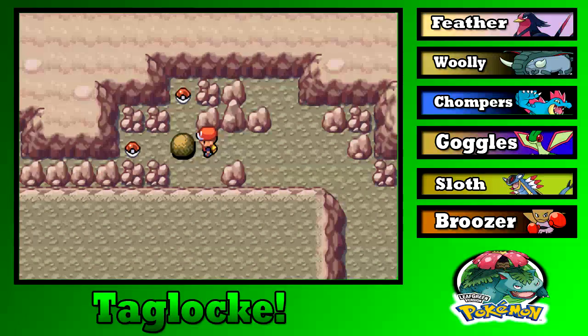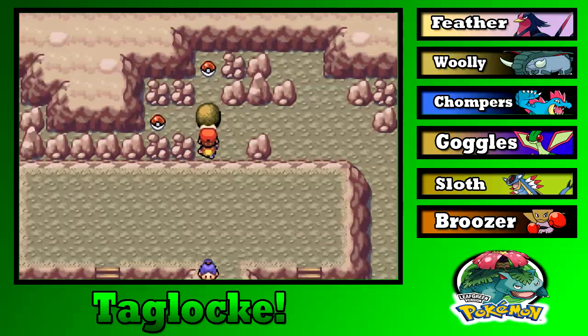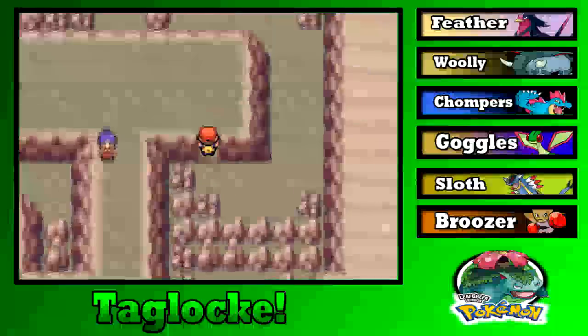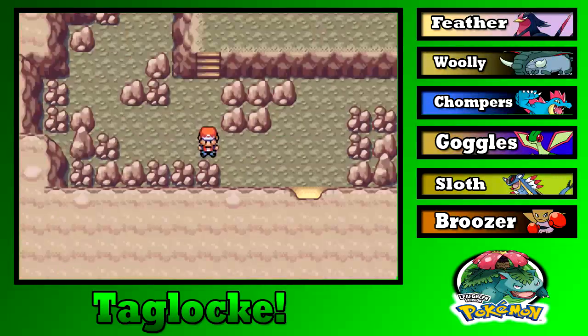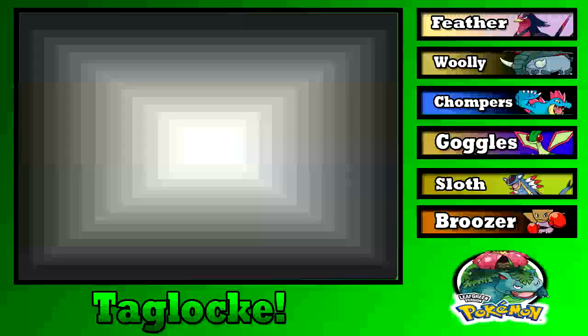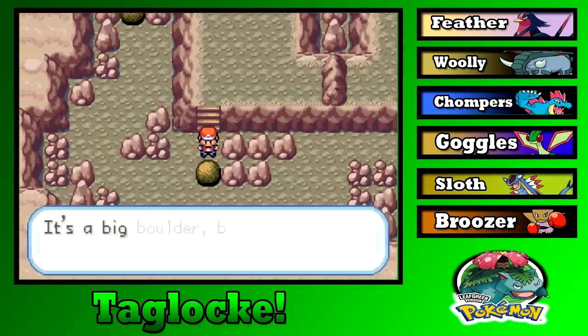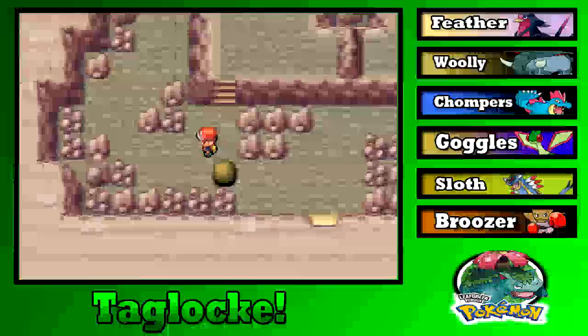I trust going left more than going up. Chesto Berry — okay maybe not. Let's reset that to get the other item instead. Hopefully it's of more use. We have to activate the puzzle again? God damn it.